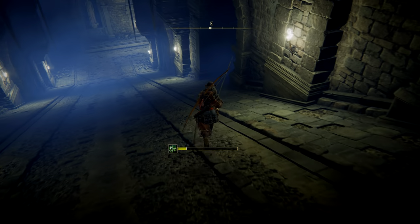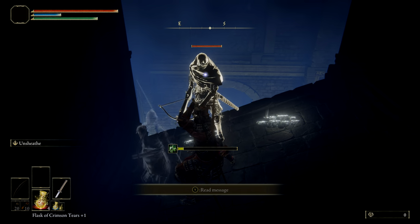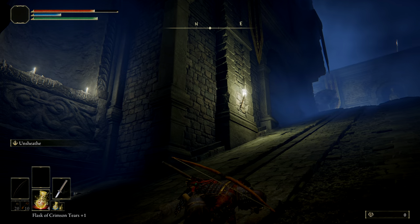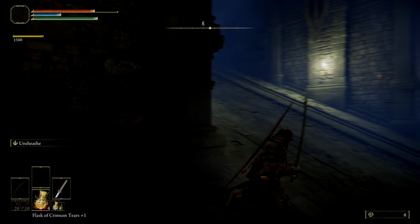Down one open doorway to the right this time will be another enemy, plus one that spawns opposite you. Kill the closer one and wait for the chariot to touch the bottom again before jumping down behind your side's enemy.